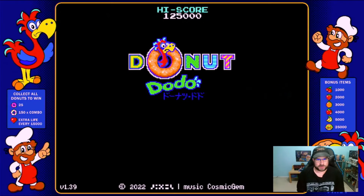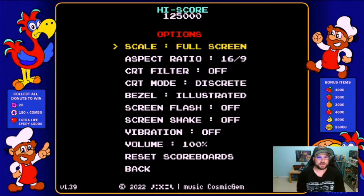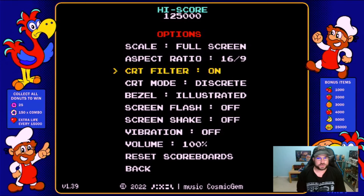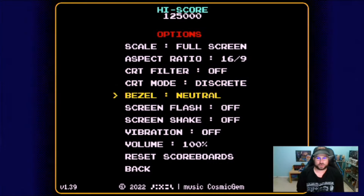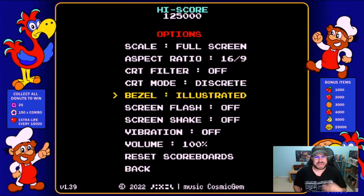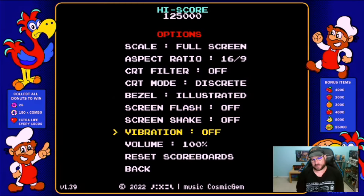If we go into the options, you'll see we have a lot more options. We have full scale, scale one, you can change the aspect ratio — I have it at 16:9 because I like the way it looks with the borders. You can turn on a CRT filter. It's kind of strange that they removed that from the Evercade version. You can do medium burn, and then there's a neutral or illustrated background. I don't know why we don't have this on Evercade — we know the Evercade can easily do borders. Being that this is a native game, it's odd we don't have it. We do see similar options like screen flash and screen shake, which I turn off. Vibration support isn't there because Evercade controllers don't have it.